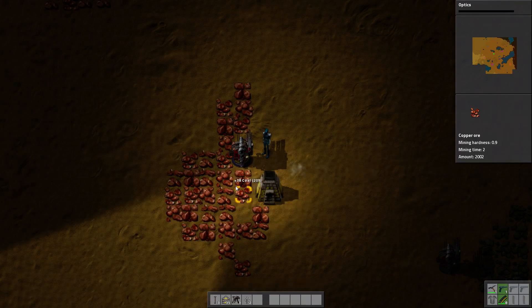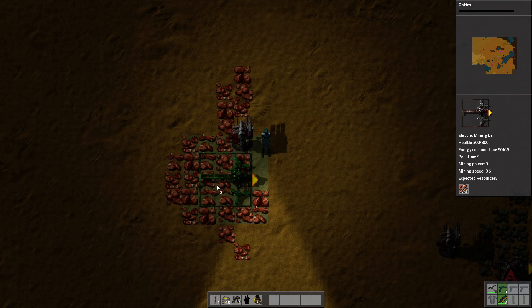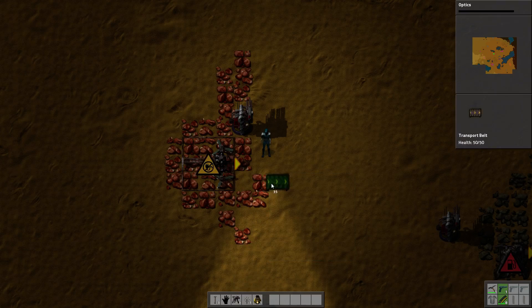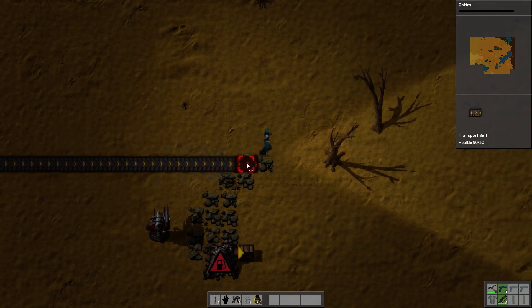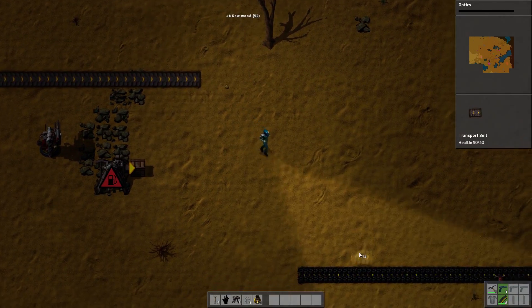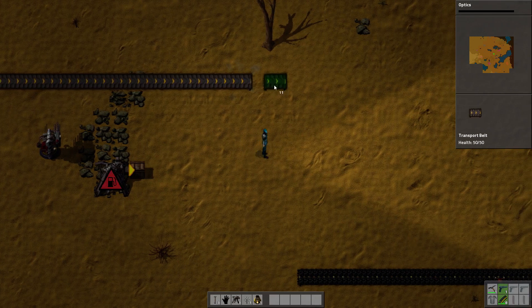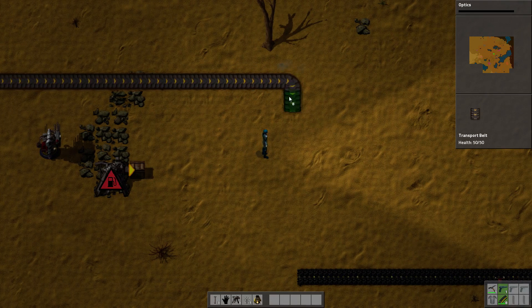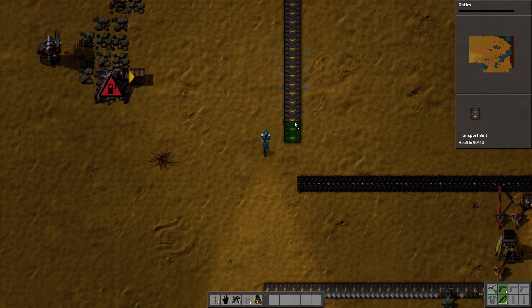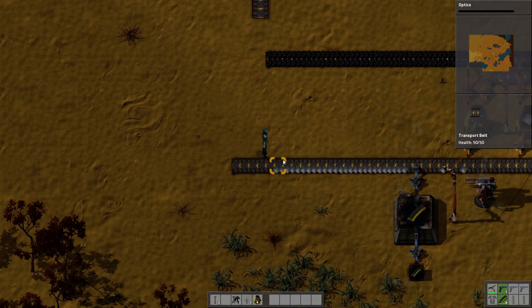Let's grab this guy and put our copper down right about here. We want to process the copper down here, so we're going to bring the copper this way and build a pretty similar setup. We are out of belts again — we will definitely need to automate the belts.